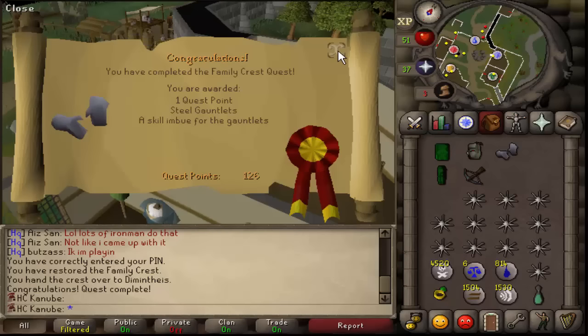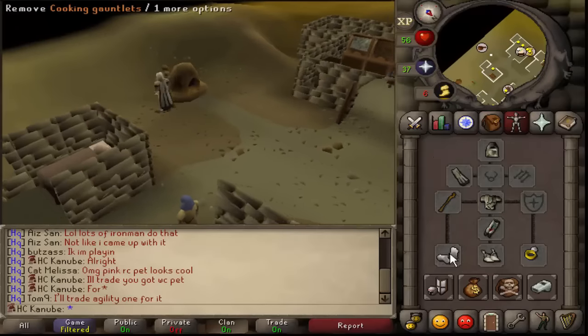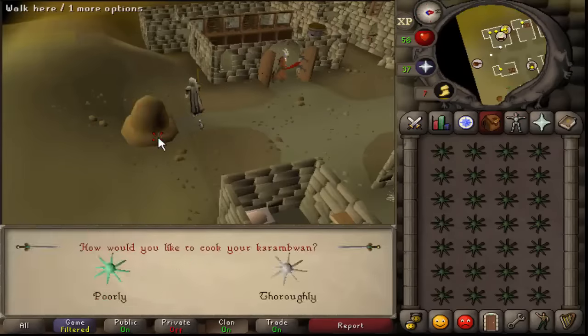Going to trade these in to the cooking gauntlets so I can cook a lot more karambwan without burning them. Got the cooking gauntlets — now it's time to get some quick karambwan to use for slayer.